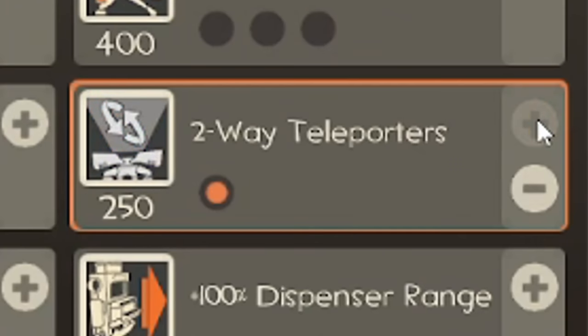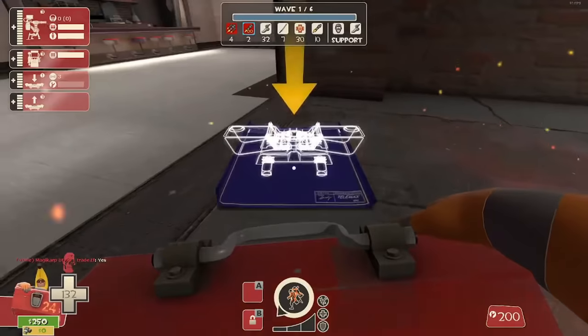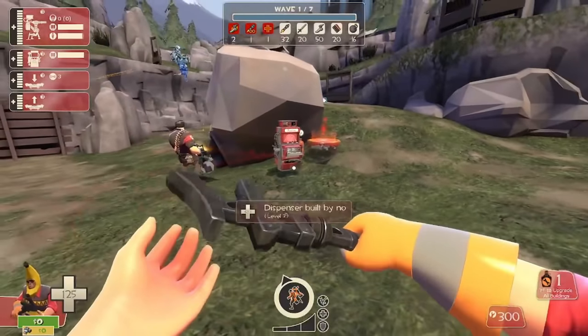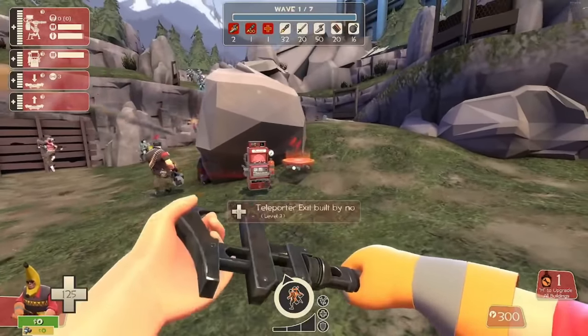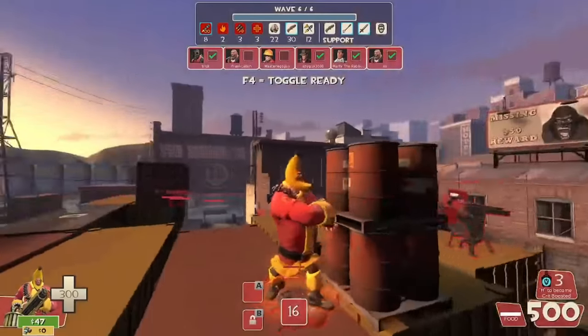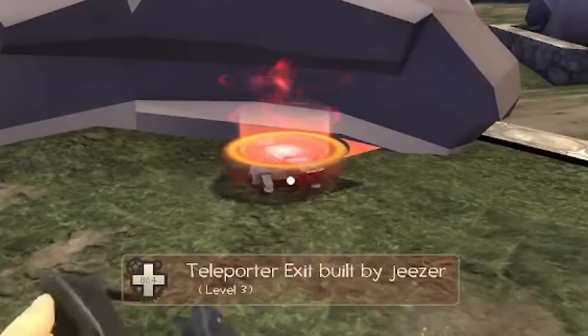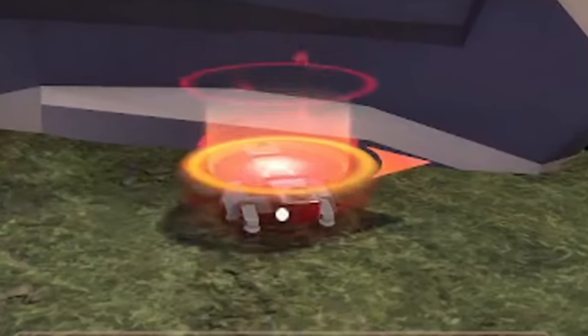Now there are some drawbacks. It costs 250 credits, you need to call out when you buy it, you should place it close to and facing the spawn doors, and you need a riskier teleporter spot so your team will actually use it. But if none of that is an issue for you or your team, this little red circle has the potential to be the biggest time saver in the entire game.